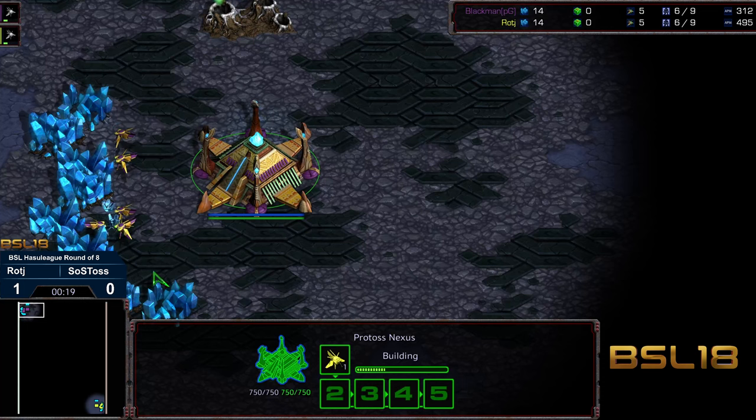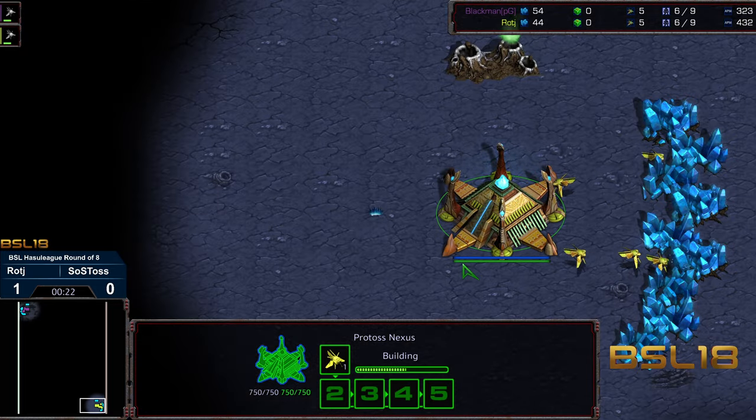Up left-hand corner, SOS Toss starting as the purple Protoss. Bottom right-hand corner, we got Raj starting as the purple Protoss.